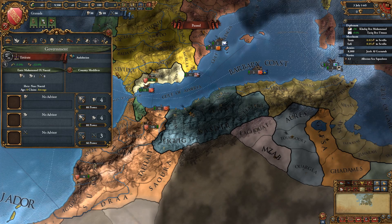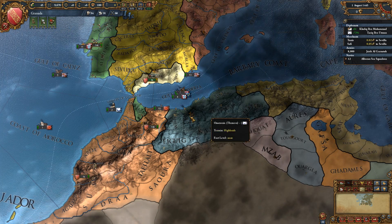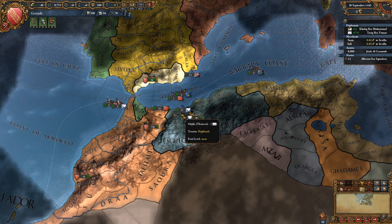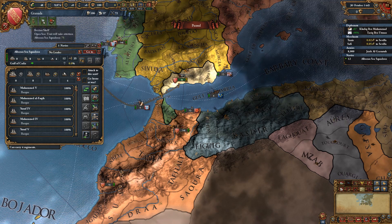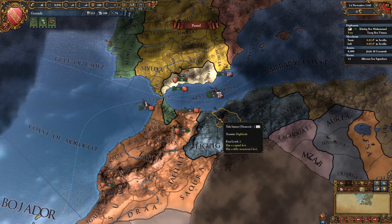We got a 3-3-3 ruler — thank you! We will focus on admin points because it's going to cost a lot to actually core this territory. It's not easy to core it. Let's send our units and ships home and start paying for maintenance. Now we'll just declare the war.